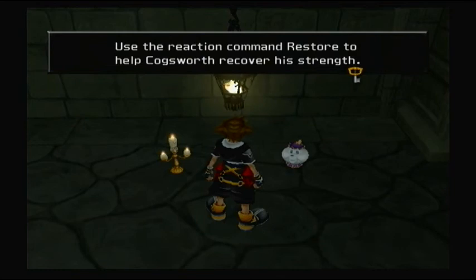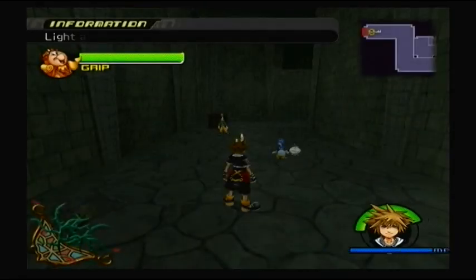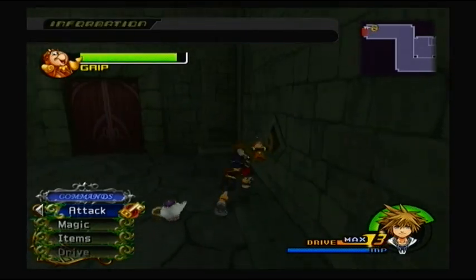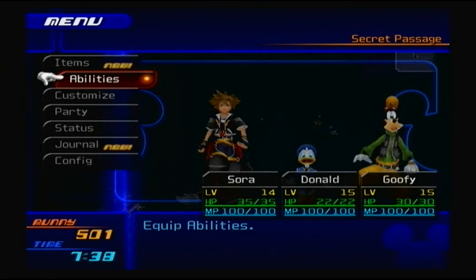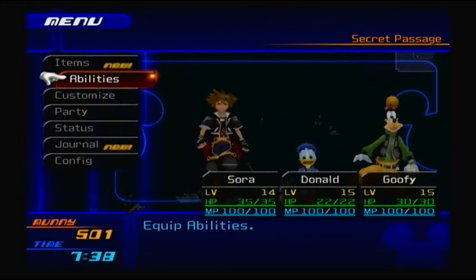We have to use the reaction command Restore to help Cogsworth recover his strength. I'm sure he's going to give us a gauge on his strength. At a certain point you have to go up to him and do it — a certain amount has to be gone before you can use the restore command. Next time we're going to go through this passageway, light all the lanterns and find the beast to see what the hell's going on. As usual, thank you all for watching and I'll see you guys next time for Let's Play Kingdom Hearts 2!